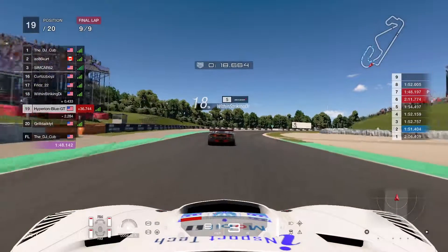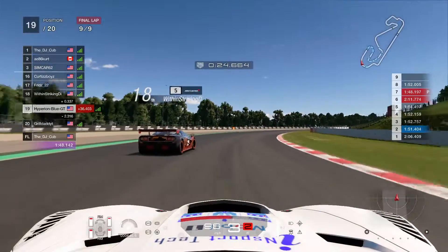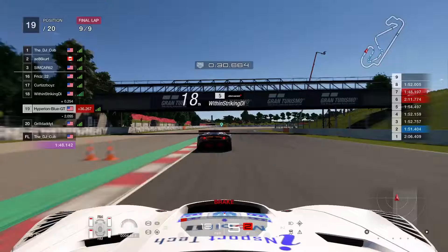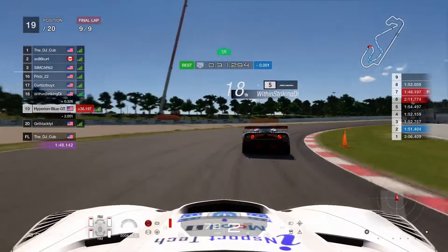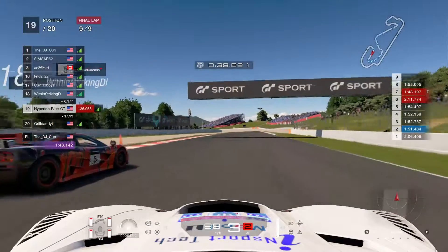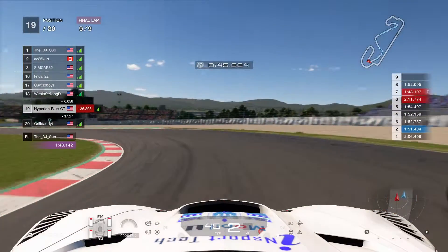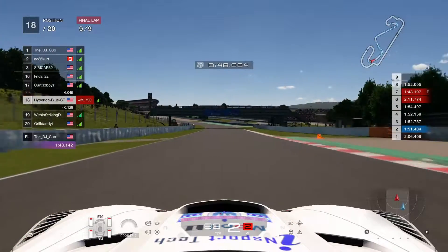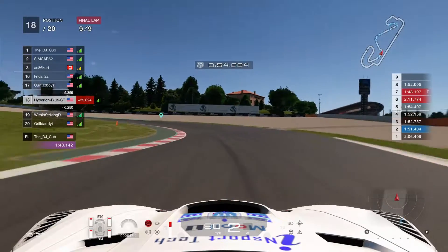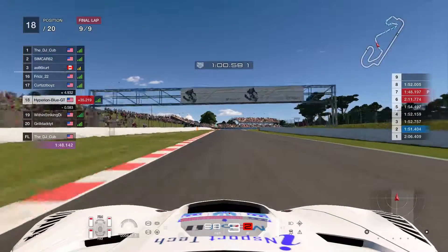Getting stronger and closer. Taking the long line getting closer. Contingency on sportsmanship ratings. A tough battle between me and Wooden Sticking D — getting closer. Simcar62 takes 2nd place and AE86 Kirk is trying to keep up.